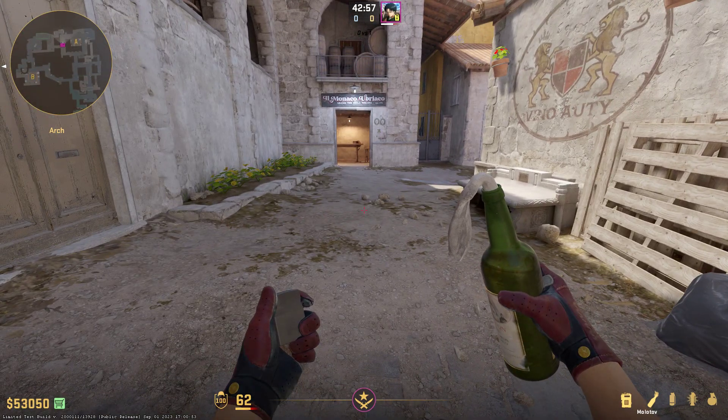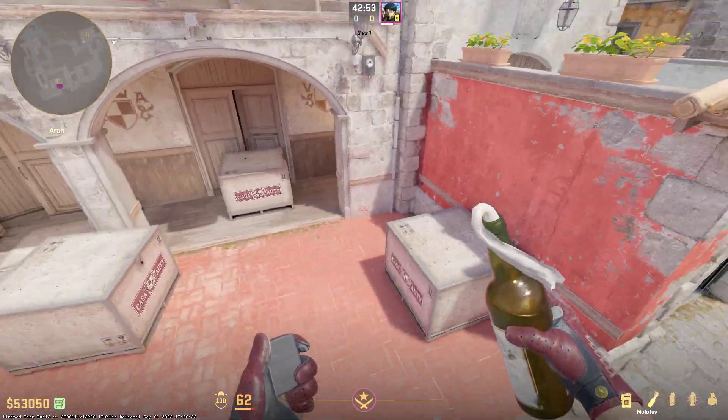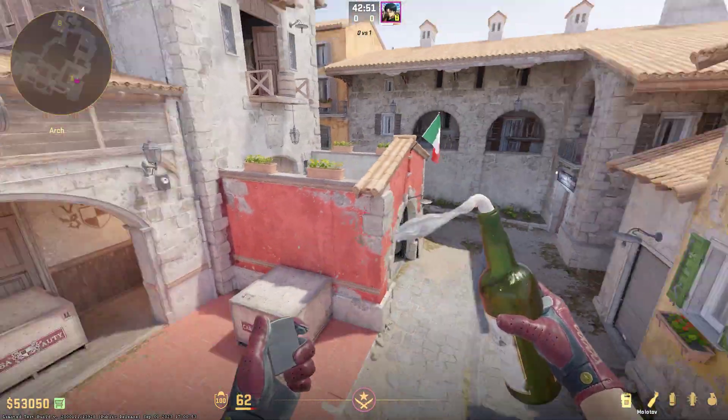In Inferno in CS2, it actually made it a lot easier to throw the Molotov towards A side. It lands here and spreads into these corners.